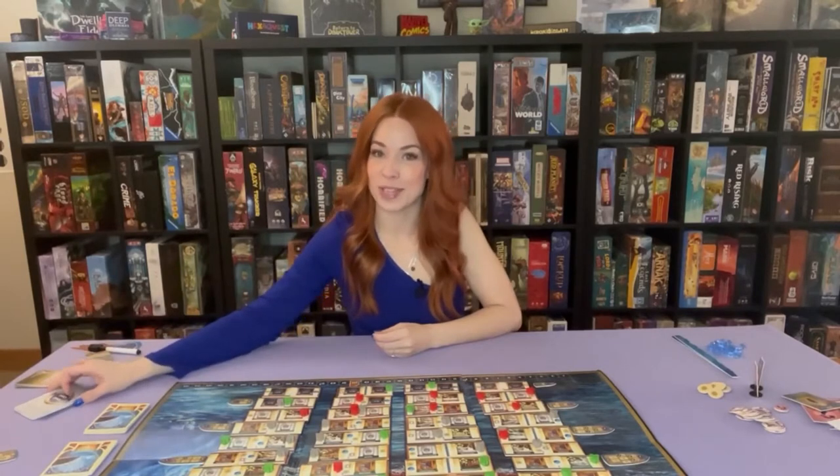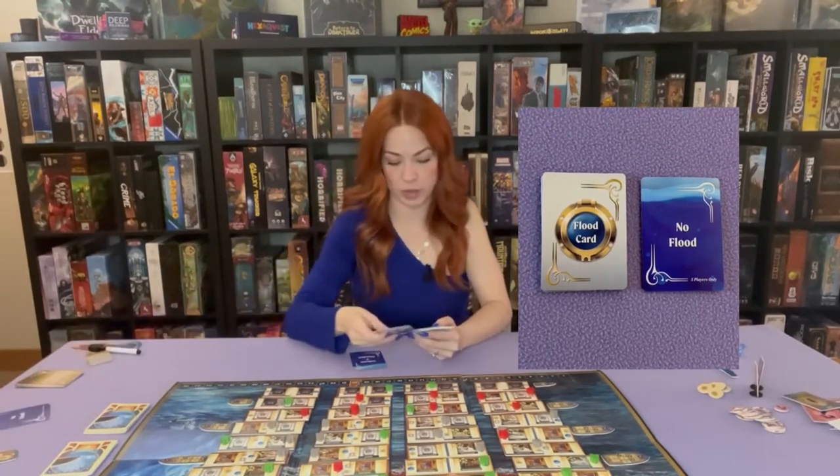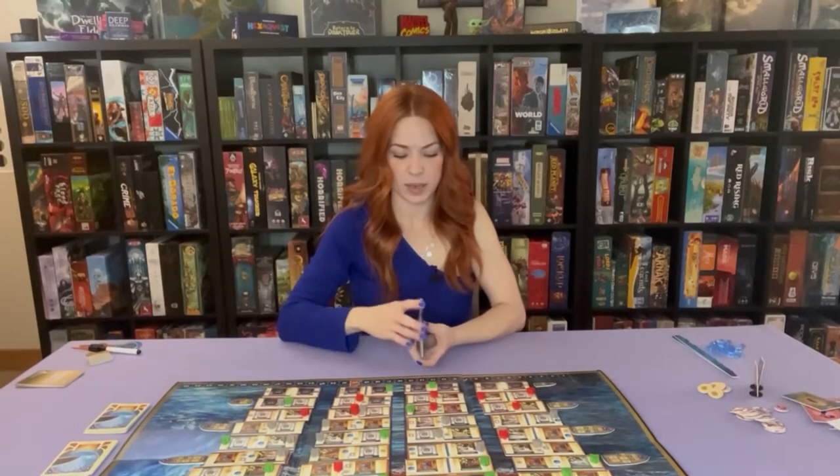Next we're going to create the flood deck. Since we're setting up for a two-player game, we are going to take out any cards that say no flood — these are for five players only. Shuffle those up and then put that shuffled deck near the board as well.